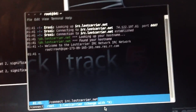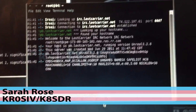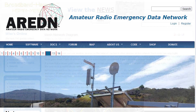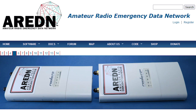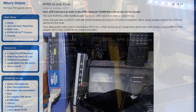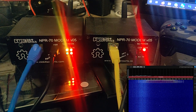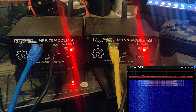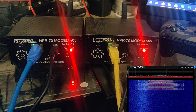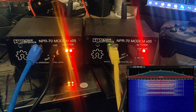Seasoned amateur radio operators are likely familiar with the days of 1200-baud bulletin boards and AX25 TCP/IP links. Today we have amazing options such as the HSMM broadband hamnet and the Arden network, both of which use off-the-shelf hardware to build high-speed TCP/IP networks in the microwave amateur radio spectrum. I picked up several NPR70 modems, which give us the ability to run TCP/IP links up to 500 kilobits per second within the 70-centimeter amateur radio band, greatly boosting the speed of a traditional amateur radio TCP/IP link.